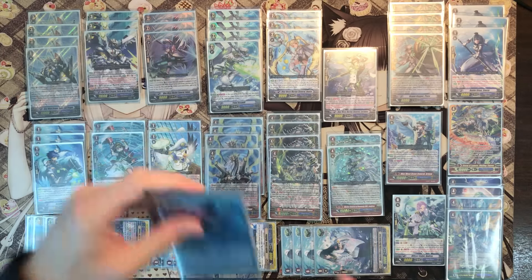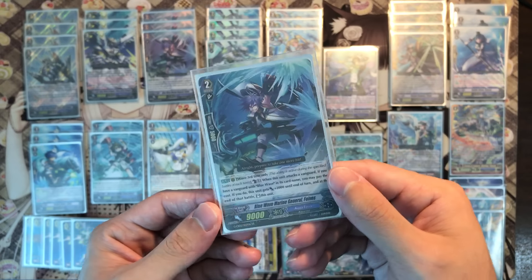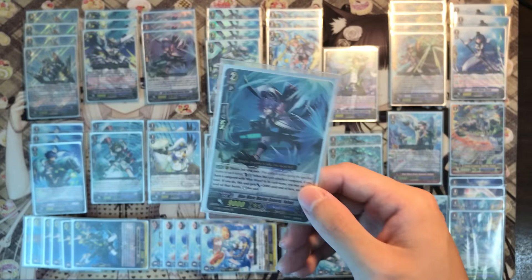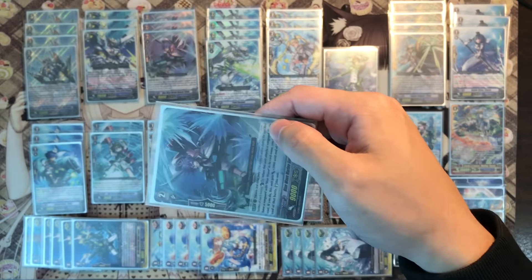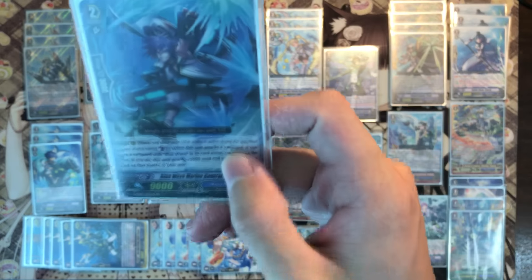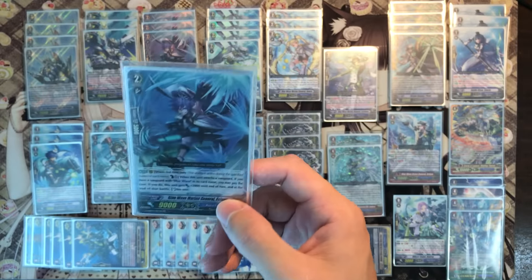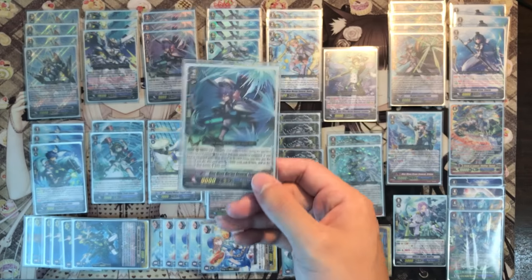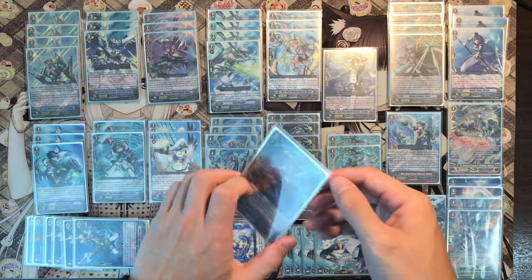Let's go into grade 3s. We have Blue Wave Marine General Fobos — from the clan booster. His skill is third wave only, so you can only use the skill when it's your third attack or more. When he attacks the vanguard you may pay the cost of counterblast 1, and you must have a Blue Wave vanguard of course. He can re-stand and gives plus 2k power. Most of the time we need cuts that gain plus 3k power so they can solo the vanguard and re-stand solo again. Fobos — four copies.